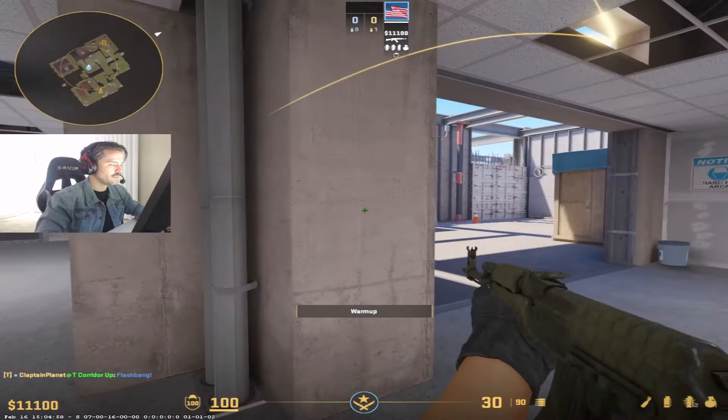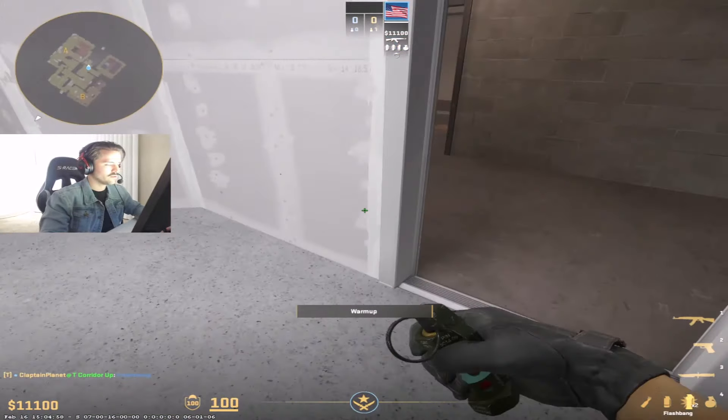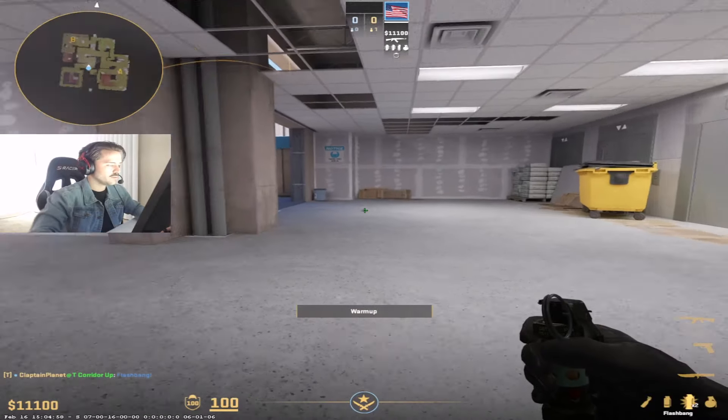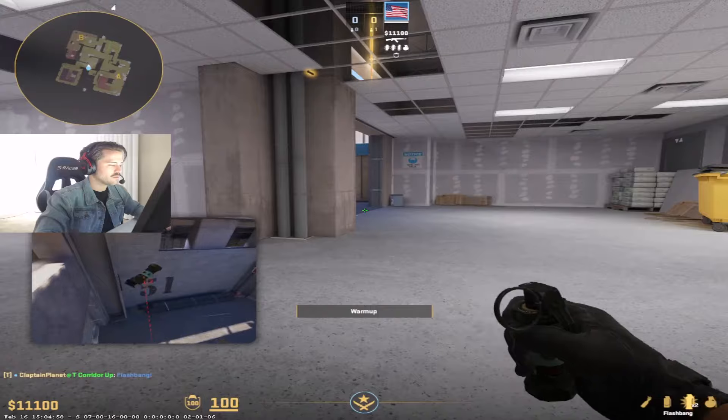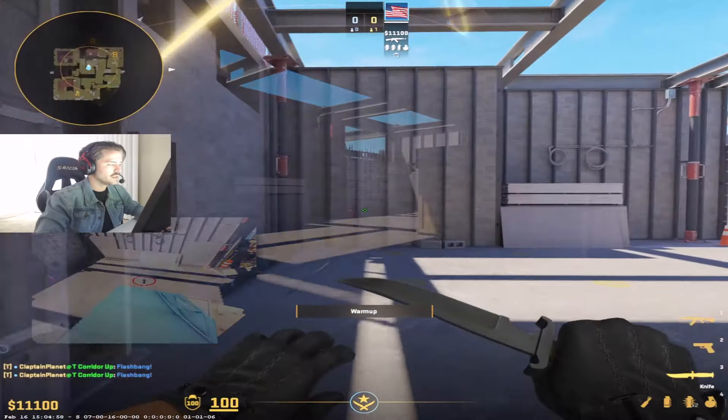So if you do think they're close and your teammates aren't all the way out yet, you can throw both these flashes to help your team get out mid. Throw the first one, then crouch, middle click, jump throw — like that — and your team can get out middle.